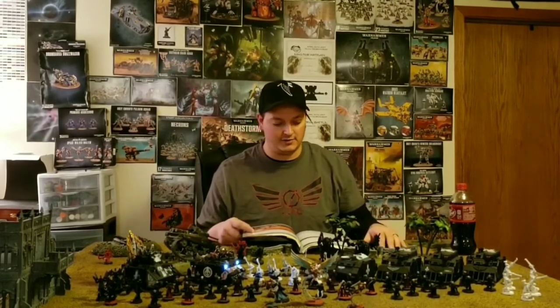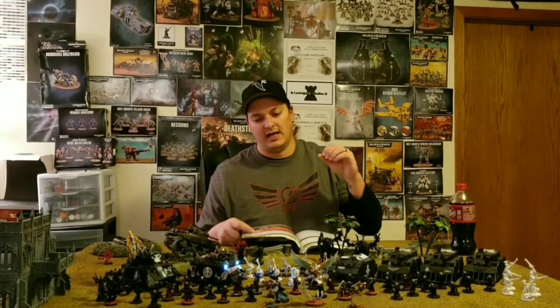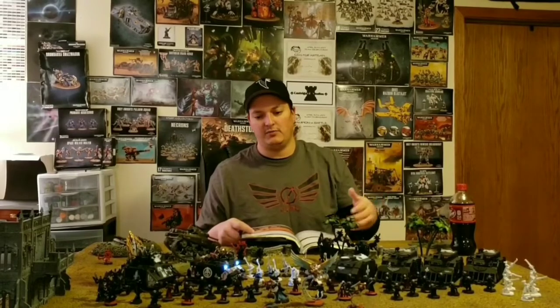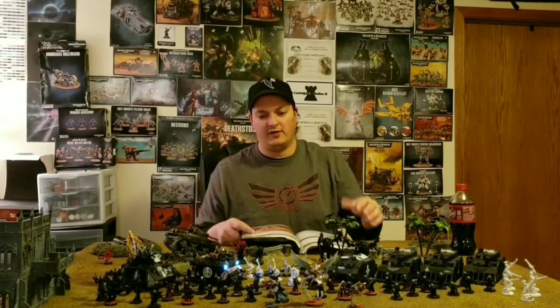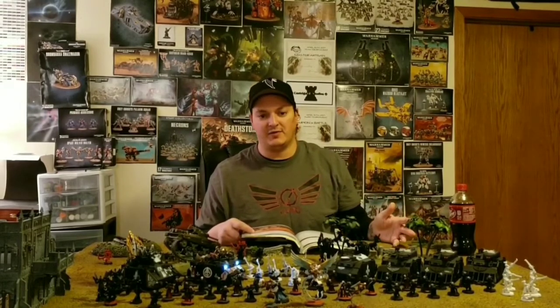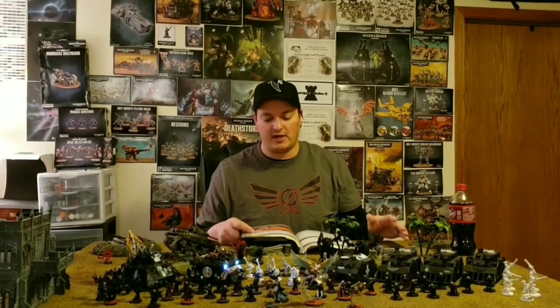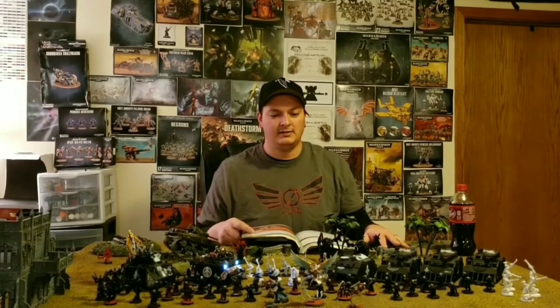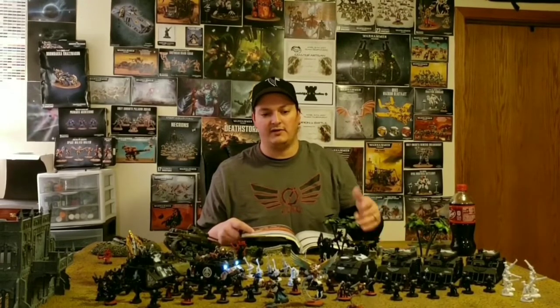Acts of Faith can get your Sisters back if they get injured — you lose some models, bring them back, and at the very least it will annoy your opponent and force them to completely focus on the unit to wipe them out. Your opponent generally isn't going to spend a lot of time shooting pop shots at your Sister squads because you'll just be bringing back the ones that die anyway. If you throw Hospitallers in there, Celestine is another great option for that too with the Gemini.